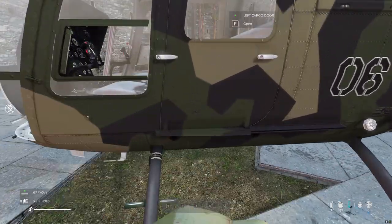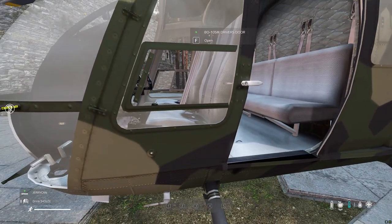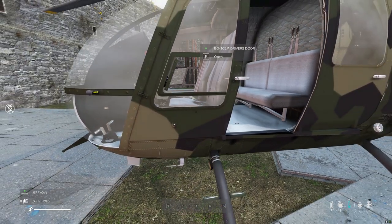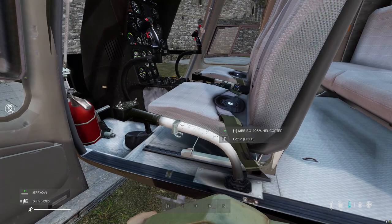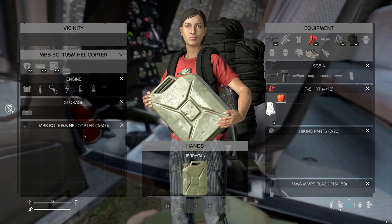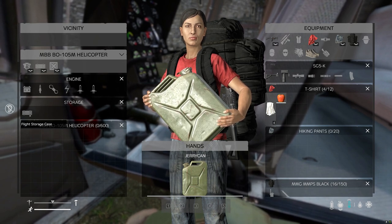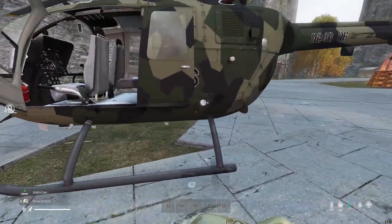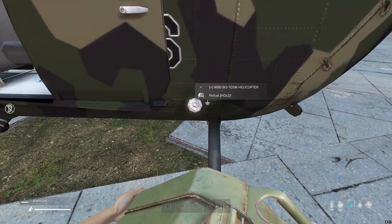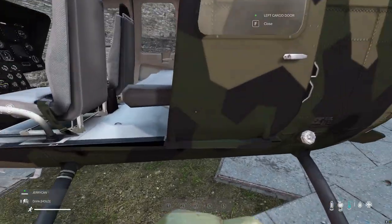This is the VO105. This one here has two seats in the back and two seats in the front, so a total of four people. And this one has a total of 600 helicopter slots — 600 slot helicopter storage, plus of course a flight storage case area. And this one here, you've got to refuel right here where the gas cap is. Easy as that. Pretty nice little helicopter.